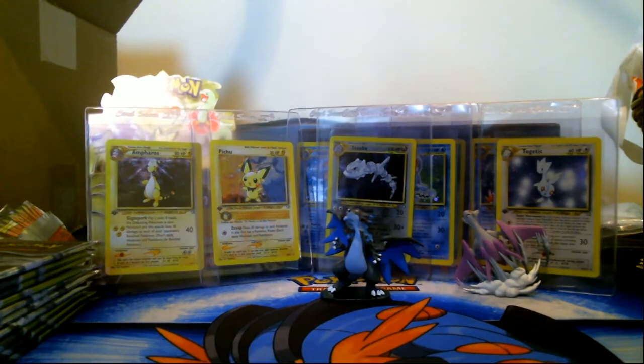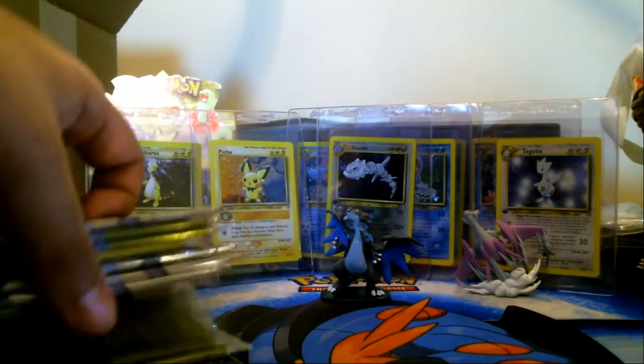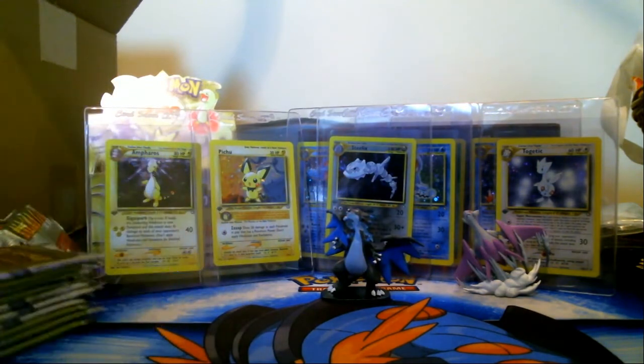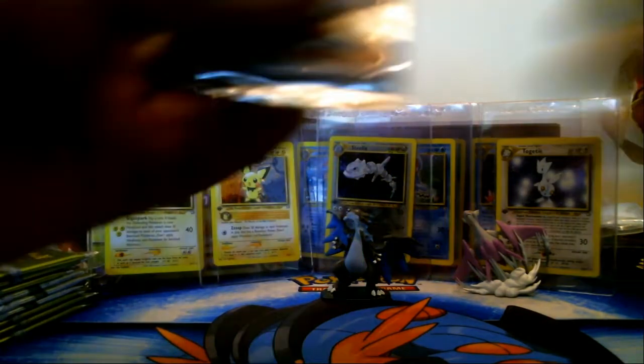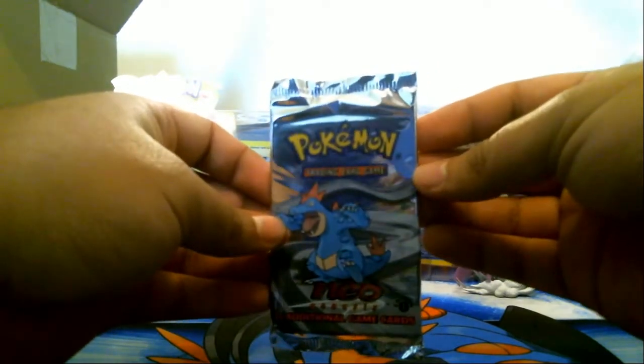Hey guys, Bizer here and it's time for the final part of our Pokemon Neo Genesis booster box unboxing. We've got some amazing holographics right now, we still have a couple more holographics left. We have ten booster packs ready to go, and we're hopefully gonna get ourselves the Typhlosion, the Lugia, and the Meganium. We still need two starters, so come on Feraligatr.